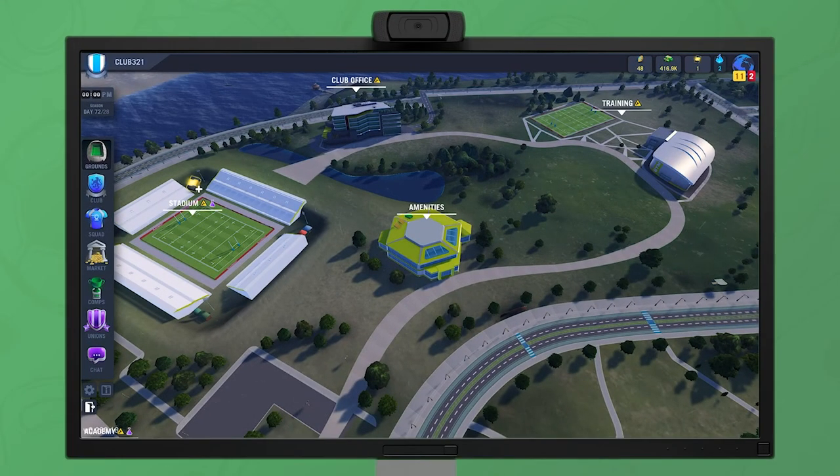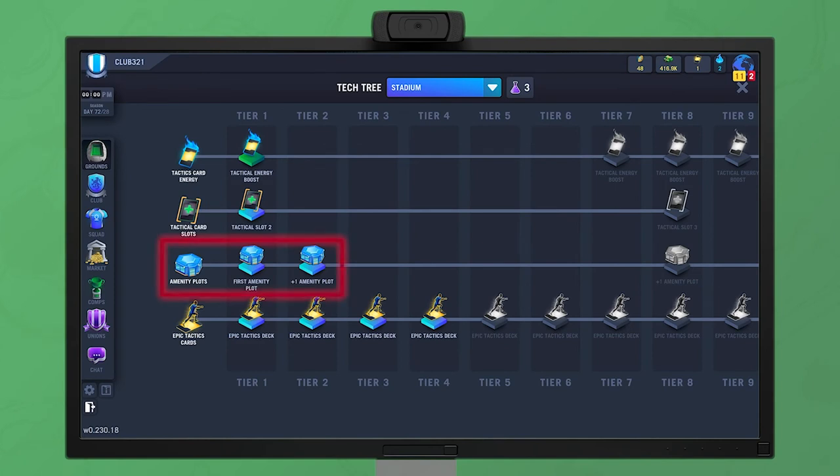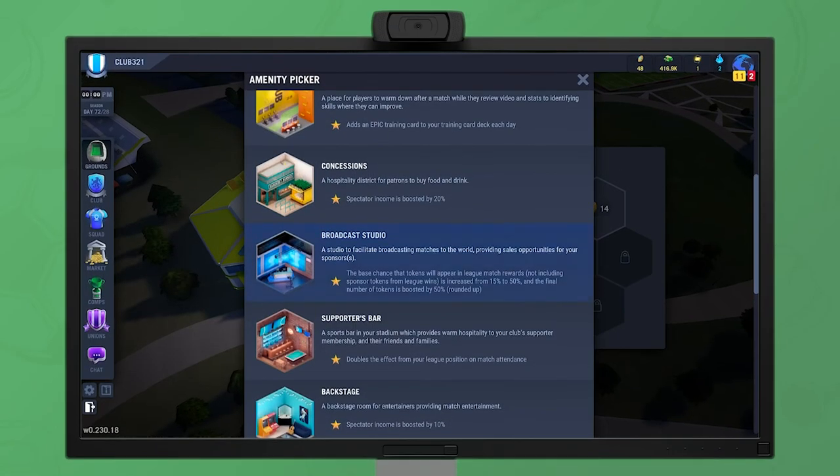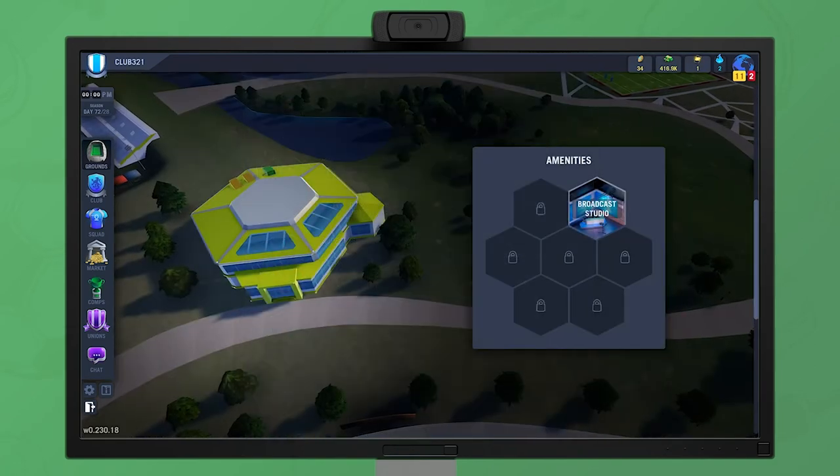The amenity building works differently from others, as you don't need to upgrade it directly. Instead, the stadium has a tech that allows you to increase amenity plot capacity. Once you have placed an amenity in its plot, it will stay active until you swap it out.